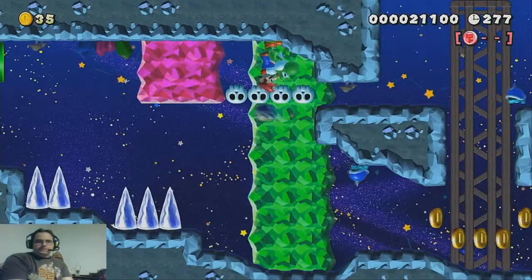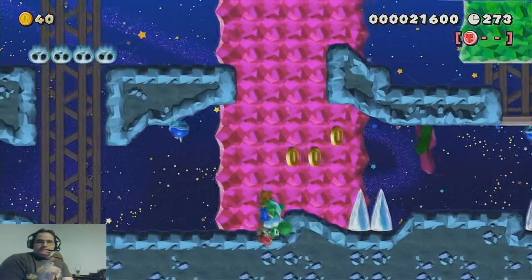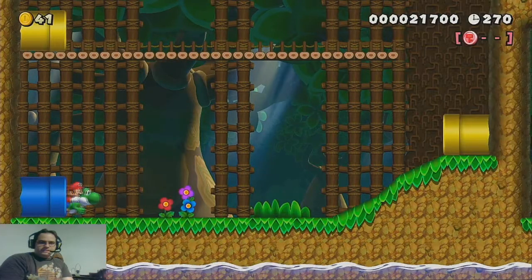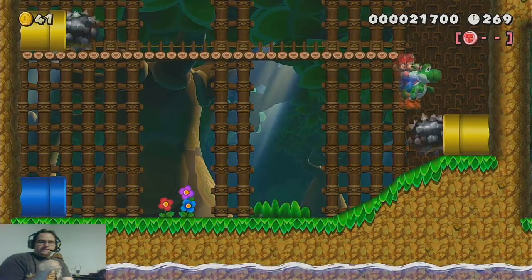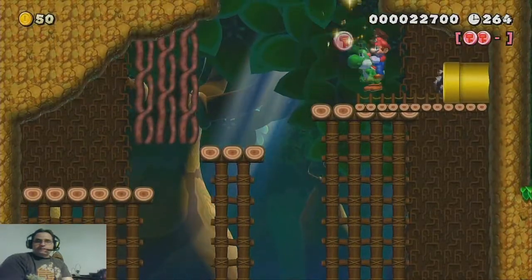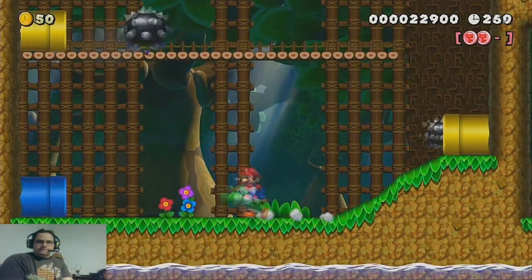Now we get to the difficult part of the stage when getting this perfect run. This was actually a pure accident — I wasn't actually planning to use Yoshi to clear that jump, so I'm glad I actually caught that on camera on the run that actually made it. That was a stroke of luck right there.